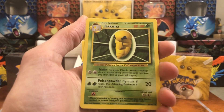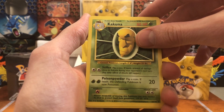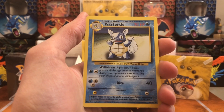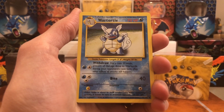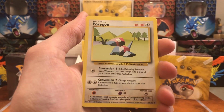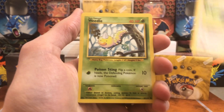We are starting off with a Kakuna. I'll take my time and make sure I'm focused on the camera. Oh, Wartortle — it's the normal Wartortle, that's nice, my buddy will like that — he's a big Blastoise fan. We got a Porygon. So those are the three uncommons, and I think we did the pack trick correct.